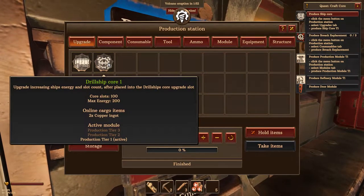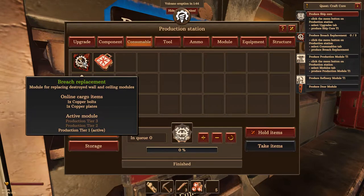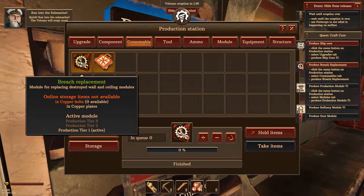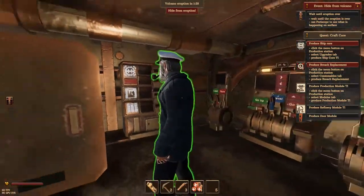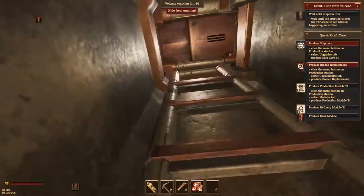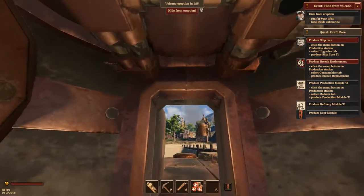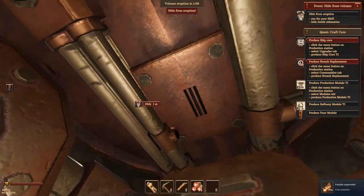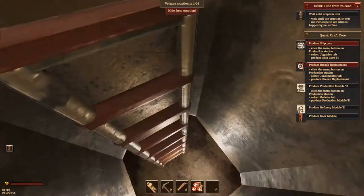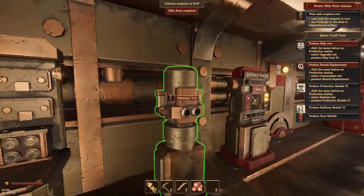Click on the menu button, select the consumable tab and we are going to build a breach replacement - we're going to make three of these. Wait until the eruption is over - use the periscope to see what happens, that's kind of fun! Where's the periscope? Hide from the eruption. We need to close that door for extra protection. Where's the periscope? Close that door - extra protection. Oh there's the periscope!